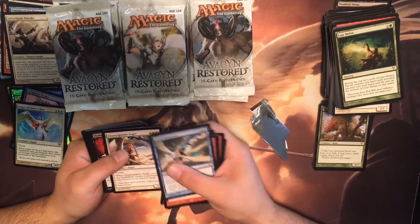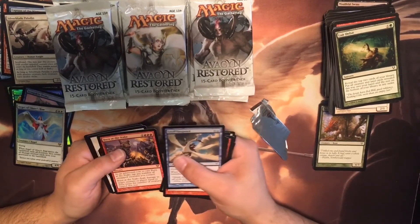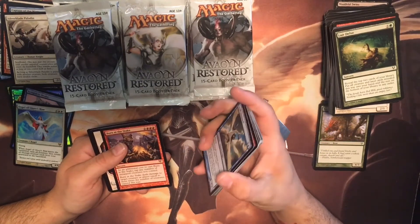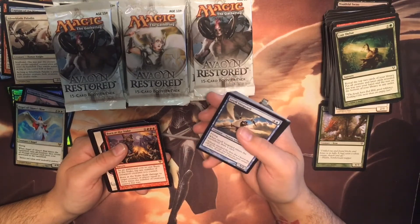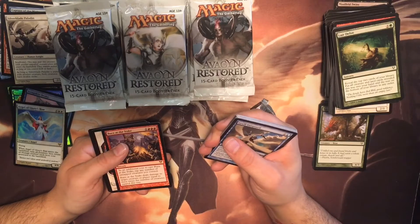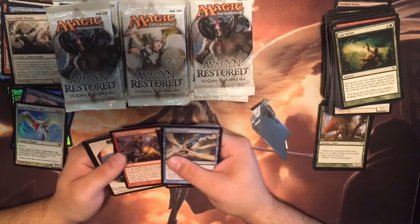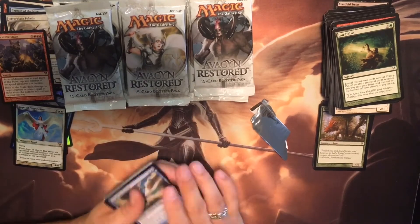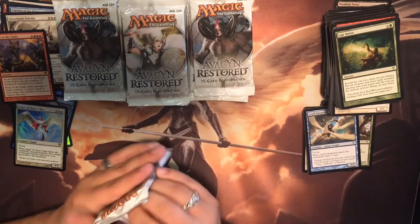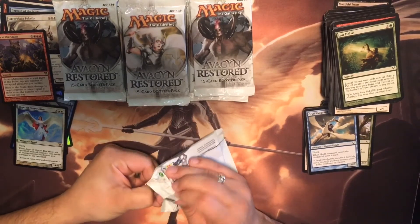Mental Agony, another Emancipation Angel, Infernalty, Fitter Geist. Burn at the Stake — as an additional cost to cast it, tap any number of untapped creatures you control. Burn at the Stake deals damage equal to three times the number of creatures tapped this way. Anything that ticks off the people I'm playing with — it's satisfying. Even if you don't win the game, it's still kind of satisfying.